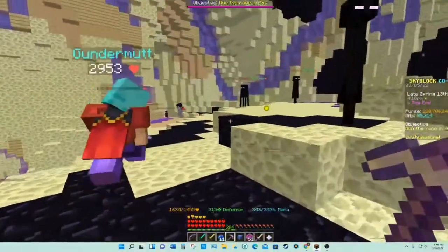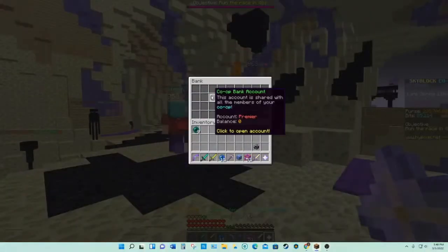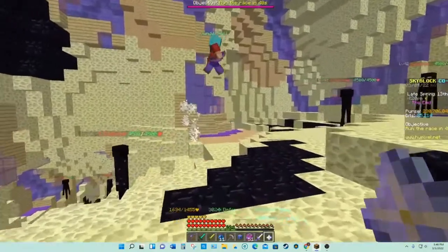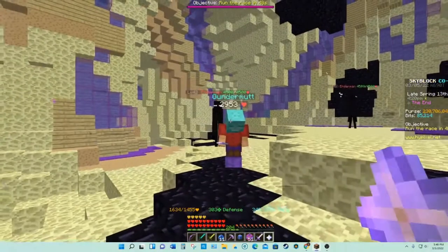Now we equip G-Drag, but keep in mind right now there are zero coins in the bank, so none of the coin bonuses work. And we're hitting 309k. If you don't have coins in your bank, G-Drag is legit worthless.